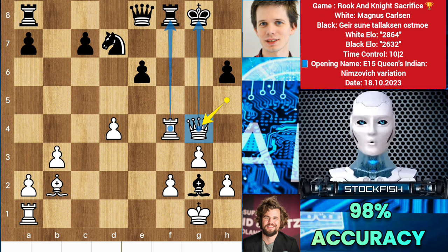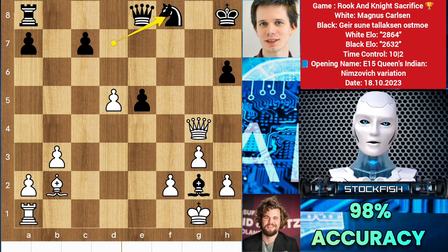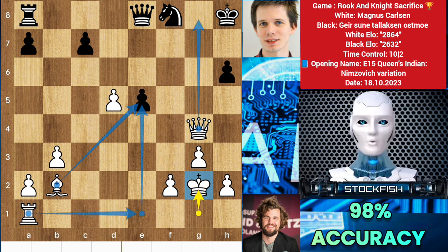So queen e8, knight takes pawn, takes check, king has to run, d5. White shoots a sniper bullet at the black king — e5, takes, knight takes rook, king takes bishop — and that's it. Rook e1 is coming to target the pawn, and the king is very much unsafe there.